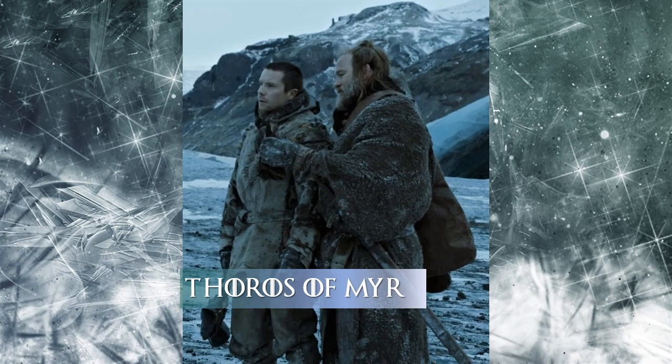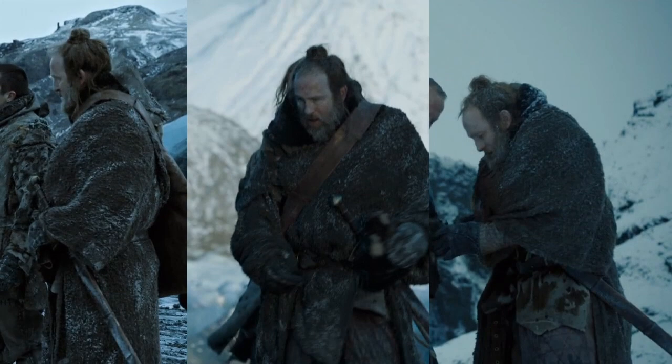HBO released no professional stills of poor Thoros of Myr, which should have been an early warning that he wasn't going to make it out of this episode alive. I've placed Thoros low on my list because his clothing feels the most ill-conceived — not by the wardrobe department, but by the character himself. Thoros is really only wearing a woolen blanket over his clothes, kind of like a belted serape or poncho, with some skins under it and a cloth gambeson underneath — very cold in the northern climate. The fact that he is drinking will also speed up the hypothermia process, as most outdoorsmen know.